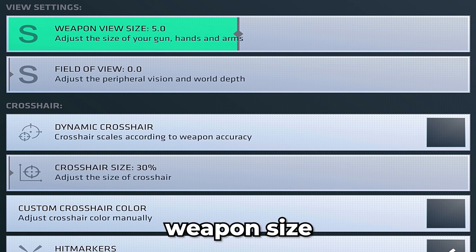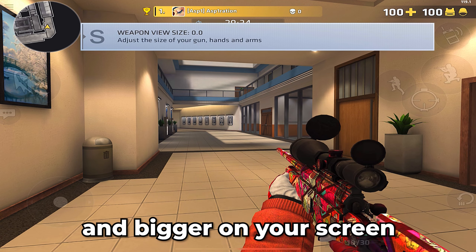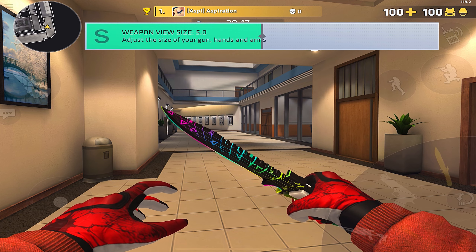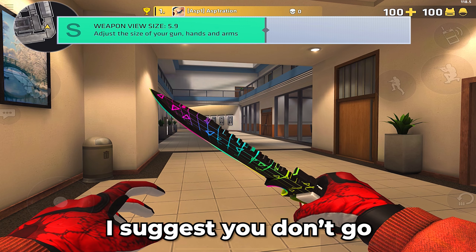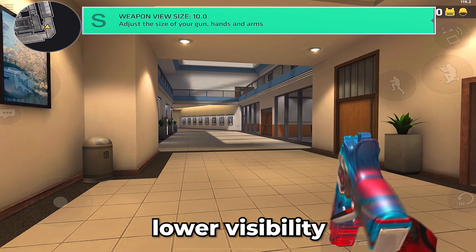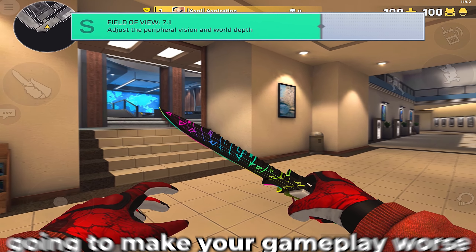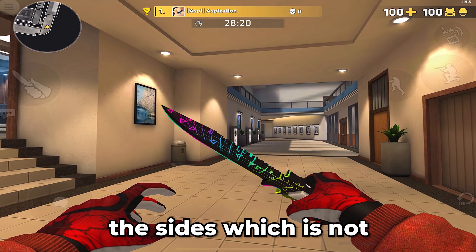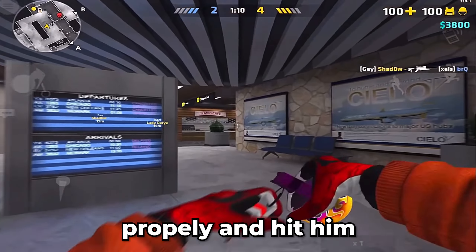Now we can go to gameplay. Weapon size — this setting is only if you want to see the skins better and bigger on your screen. I suggest you don't go with this on max because it would take too much of your screen and lower your visibility. Field of view — I do not recommend using this setting. It's only going to make your gameplay worse because you will see less in front of you and more on the sides, which is not optimal. You want to see your enemy in front of you bigger so you can aim properly and hit them.